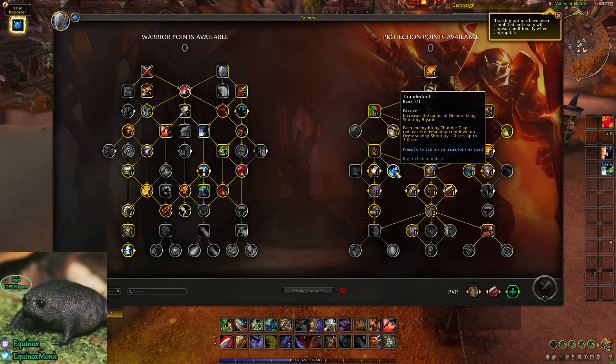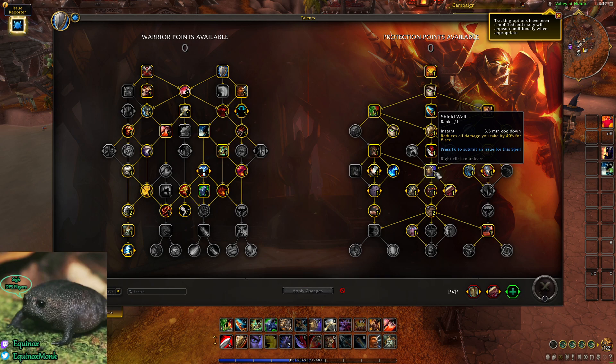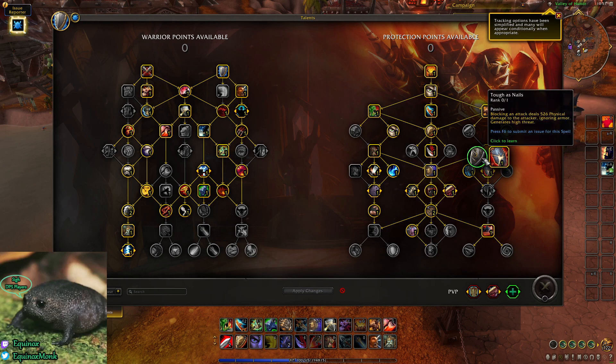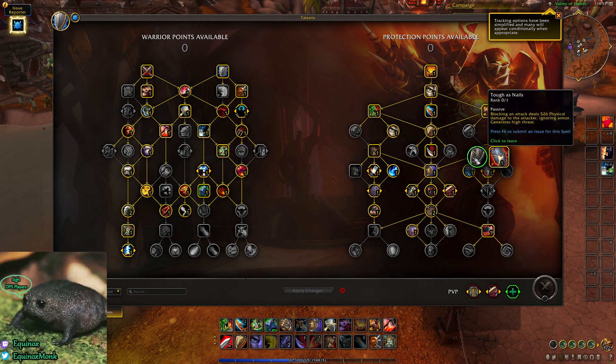Thunderlord: whenever you Thunderclap, it reduces Demo Shout cooldown by up to 3 seconds — really good because we're going Booming Voice later. Then we get Shield Wall and Bolster, which gives Last Stand a Shield Block. It's an old talent but super strong, and it gives 60 fewer seconds on Last Stand cooldown — hard to pass. Spell Block or Tough as Nails — whichever one you want. Take Spell Block if there's a lot of unkickable, non-DoT spell damage, and Tough as Nails if there's not. Simple as that.